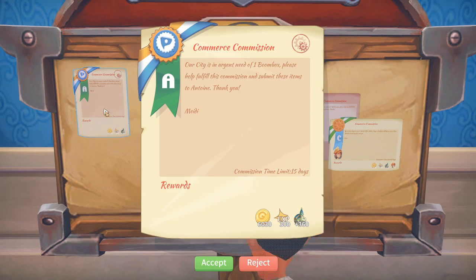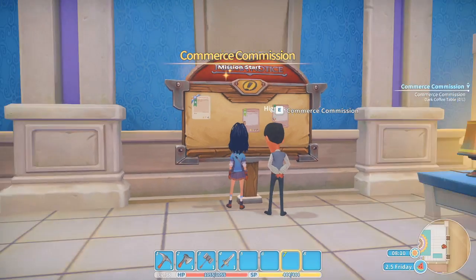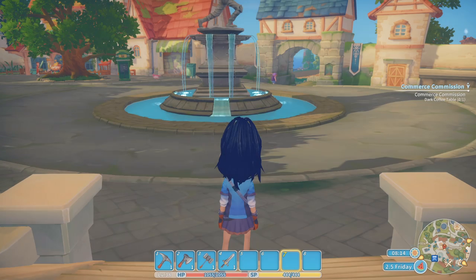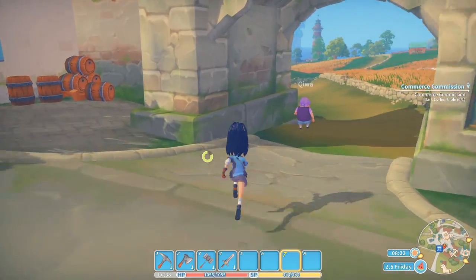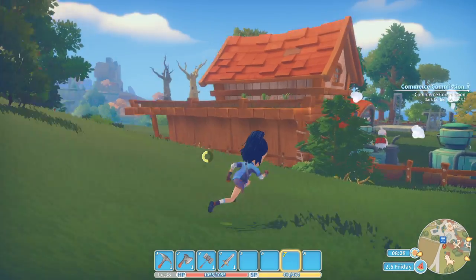Let's see — sure, let's pick this one up. I'm fairly certain we can make this quite easily. Let's go back to our workshop and see whether we can make the dark coffee table as quickly as I hoped.